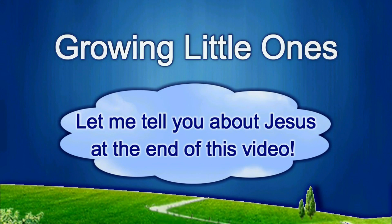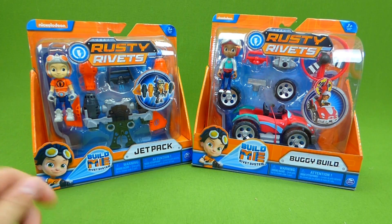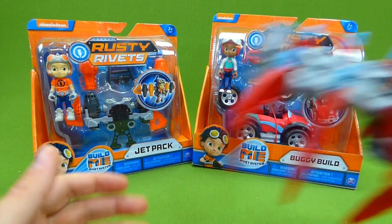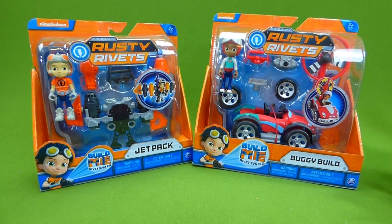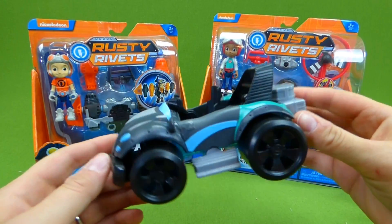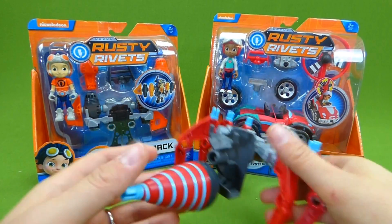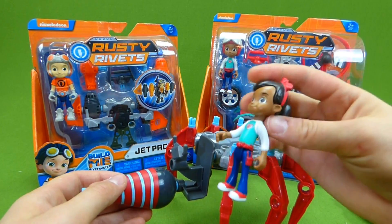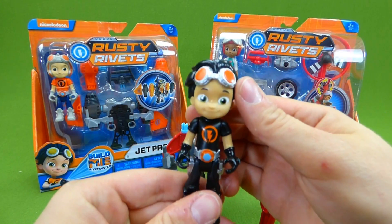Presenting a Growing Little Ones video. Hey everybody, we've got some more Rusty Rivets toys. We've had so much fun building all the different Rusty Rivets things. We have a go-kart here that turned into a blaster drill, and here is Ruby's ant drill. And we've got some neat figurines — here is Ruby, and here is Rusty.